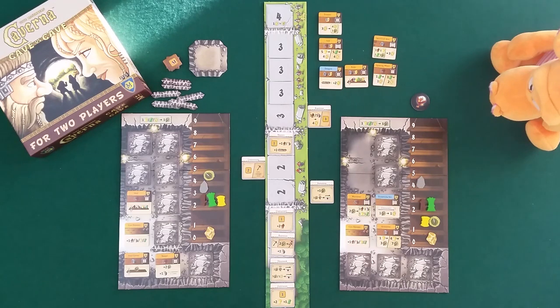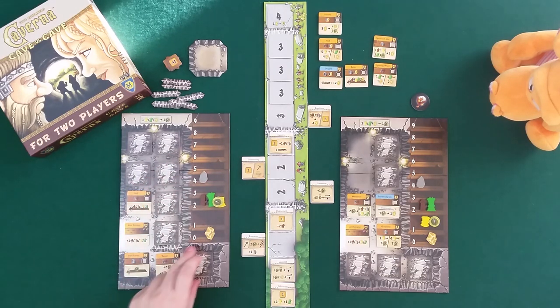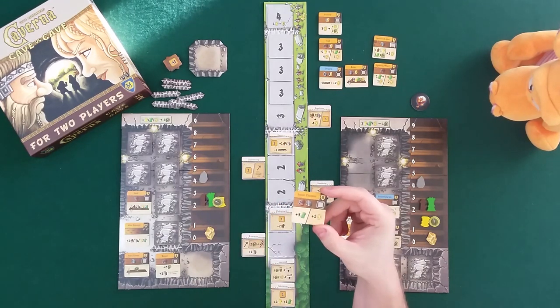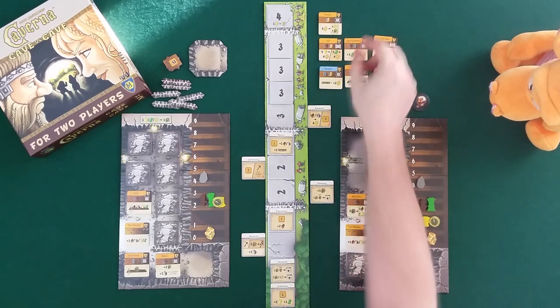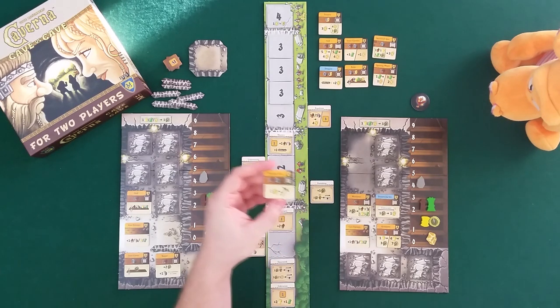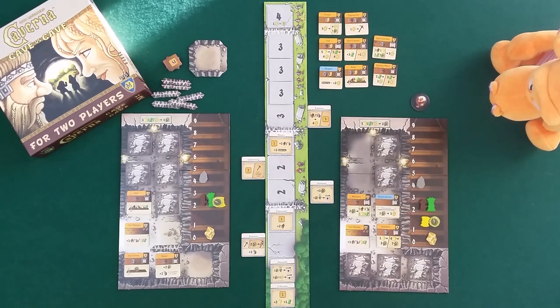Back to me - I need to excavate more. I take the excavation tile, get one stone, pay two food, and excavate twice. First I take the secret chamber - must be fully surrounded, costs two wood and one stone. When activated, you get either three flux or one gold - a way to generate gold. Second, I excavate the digging cave, where you can pay one gold to excavate once. Some combos could come out of that.